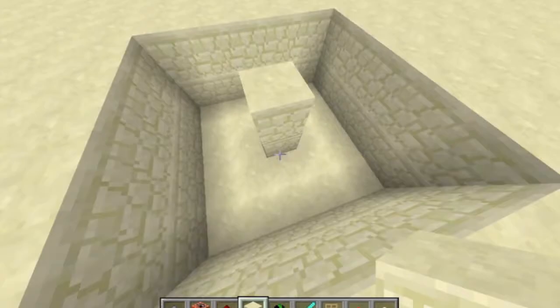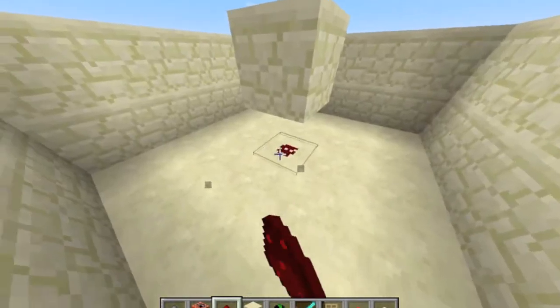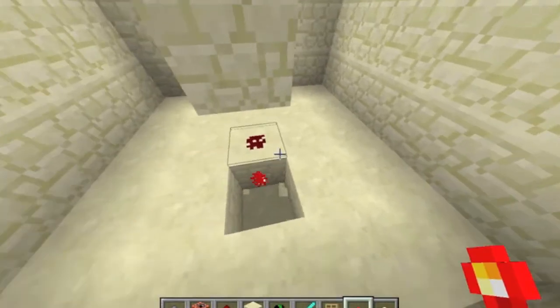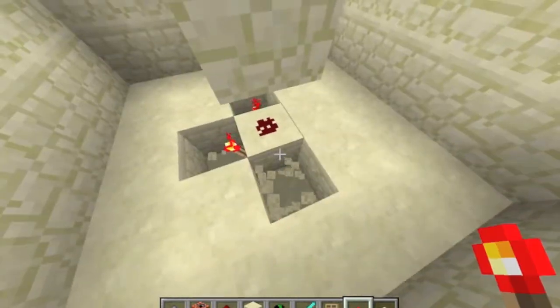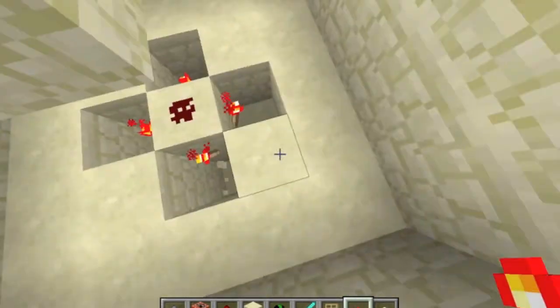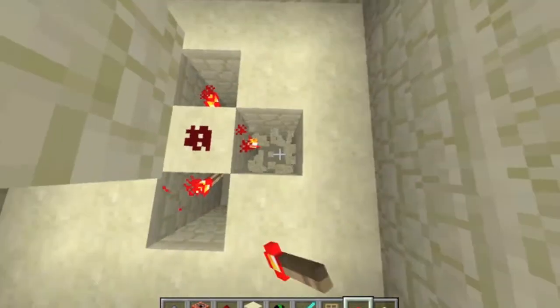Now you want to place two blocks and put some redstone. Place some redstone torches like this, and then dig one below the redstone torches and put some redstone.